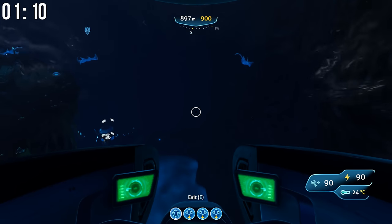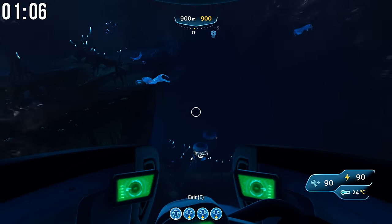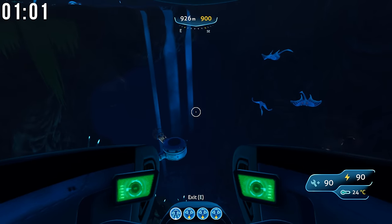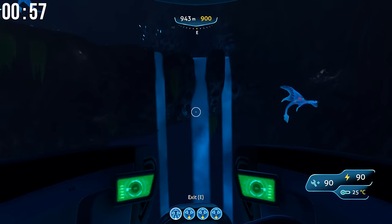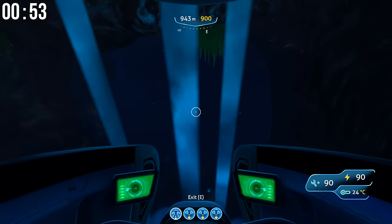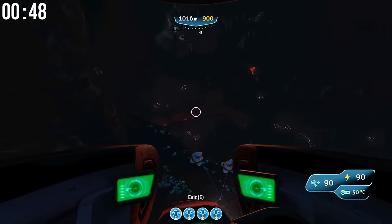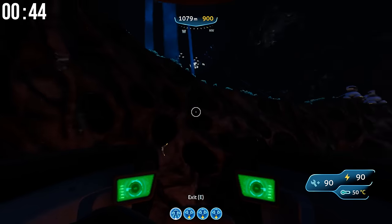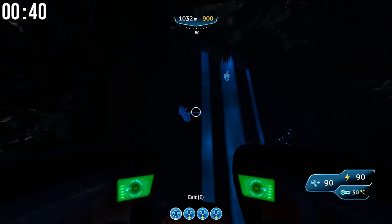If you follow this all the way around, you can see right there is the entrance to the Inactive Lava Zone. Now I'm in creative mode so I'm going to take this all the way down, but you wouldn't be able to go this far down with the sea moth. We'll go down this way anyway — and that's the Inactive Lava Zone.